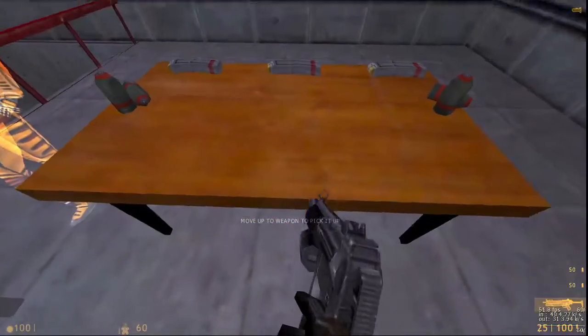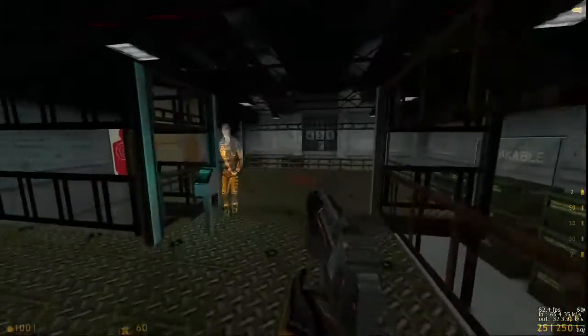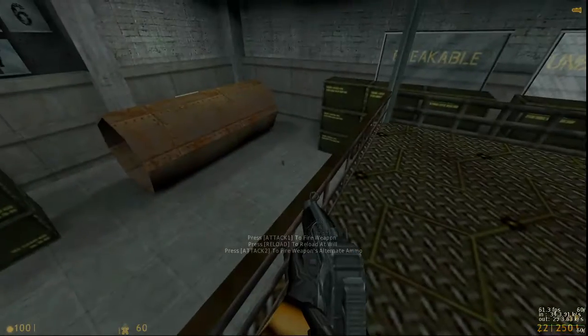Welcome to the Black Mesa Target Room, where you'll receive speed training in firing a weapon and reloading. You'll have to hit every target in order to complete the course. But if you miss the first time, don't worry. It will...